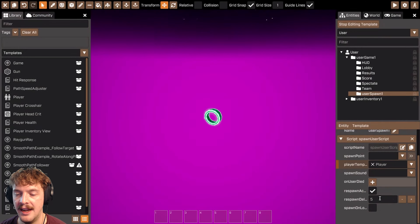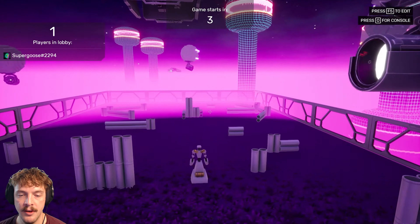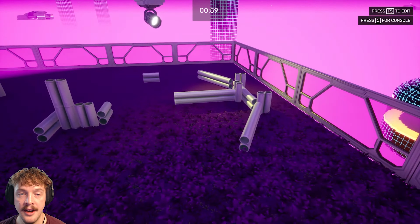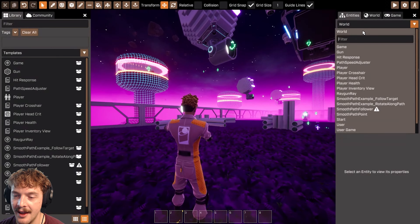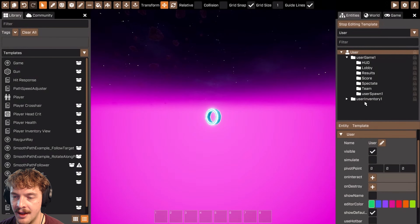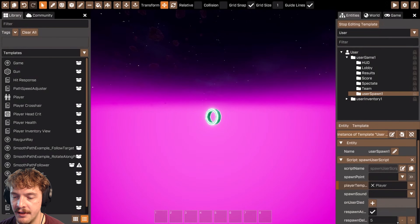The user spawn script has now been added to the player. I need to hook it up a little bit — I don't need to set the spawn point but I do want to set the player template to the player. I can also add a spawn sound and decide whether respawning is active, how long it takes to respawn, and whether to spawn on login. At the moment it's not spawning on login, so in the lobby I'm in spectate mode controlling my drone with no user spawned. Let's fix that by selecting 'spawn on login' so the user is automatically spawned in the lobby.